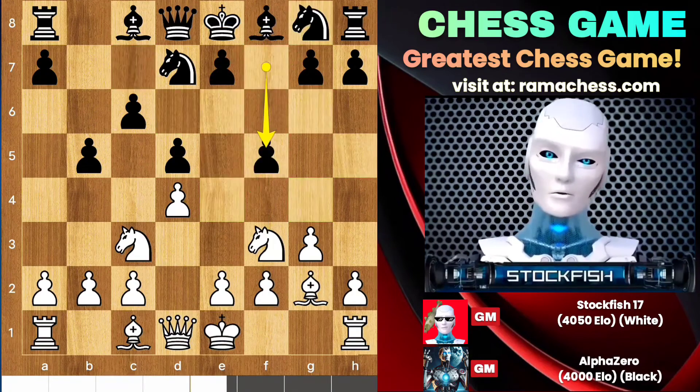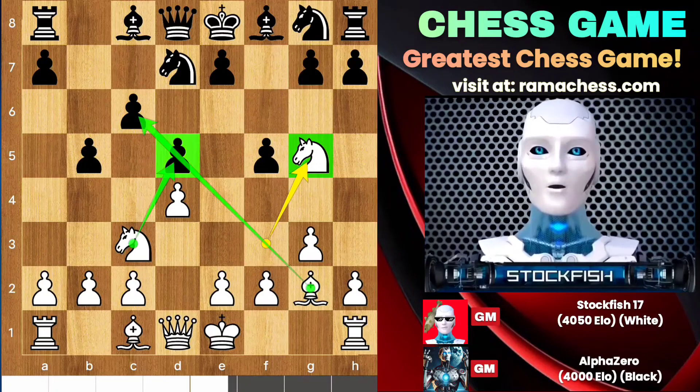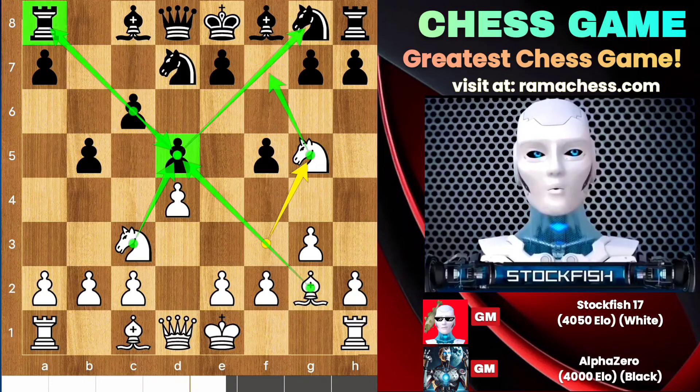Here the best move for White is Knight G5, punishing the Black pawn structure if he advanced too early in the game. After Knight takes pawn, takes takes, White will create a checkmating threat and threatening to win the rook at the same time.